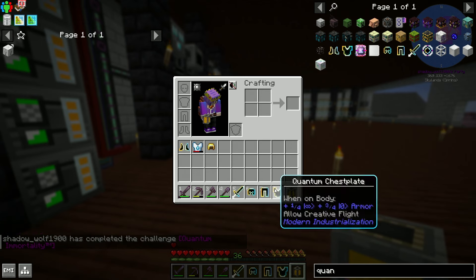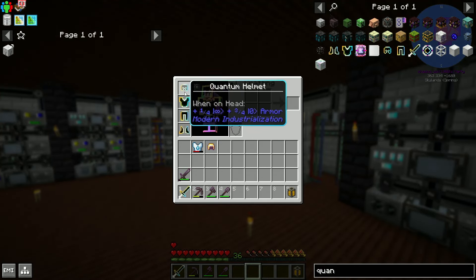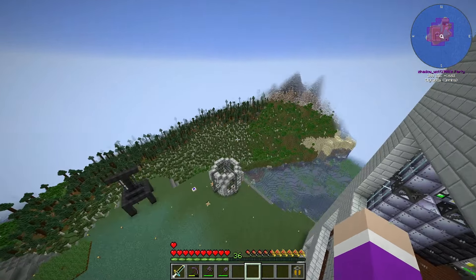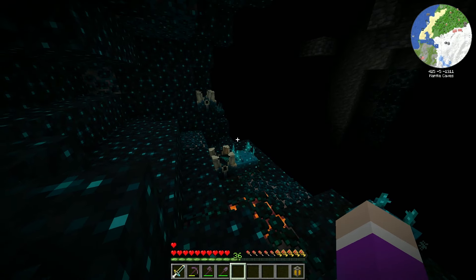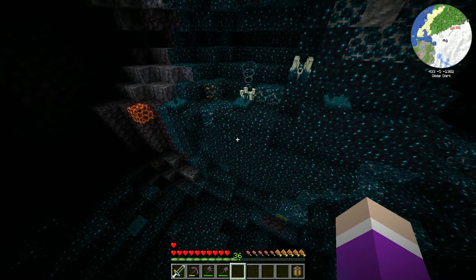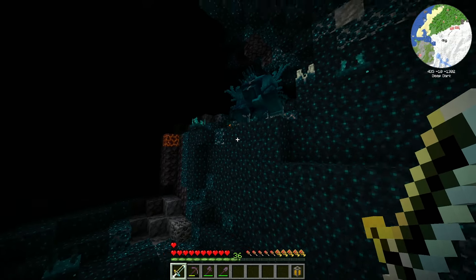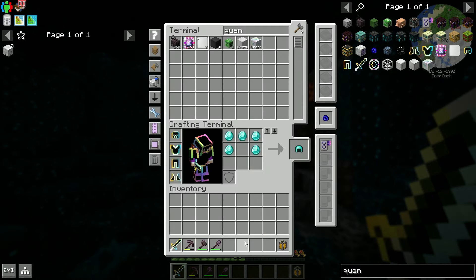Quantum immortality! This looks absolutely amazing. We get creative flight - allow creative flight. We can put everything away now - we should be invincible to all damage and able to one-shot anything. Let's go to the deep dark and summon a warden! Third shriek - it's going to need four. Now the warden should spawn. With the texture pack it looks insane. Give him a punch - he's angry - and yeah we can't die. One-shot! Pretty cool.